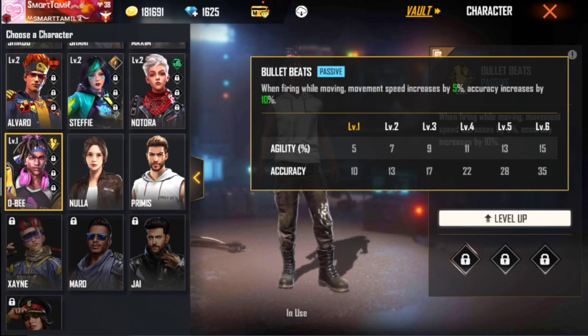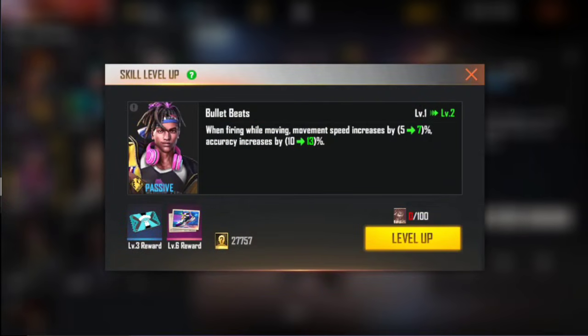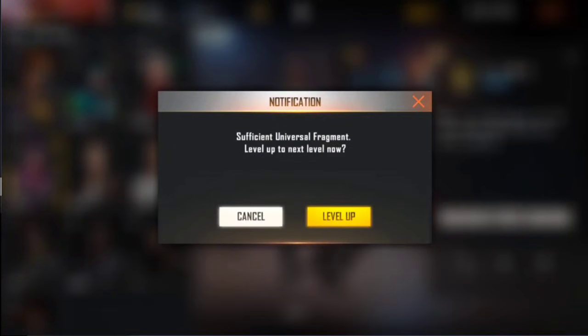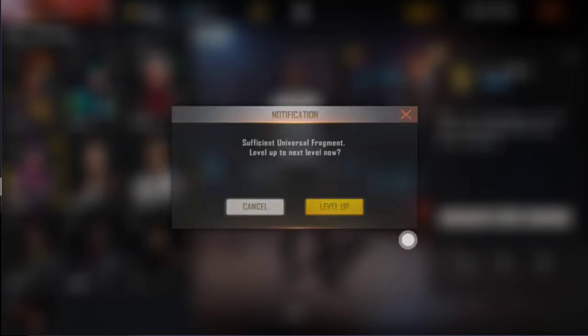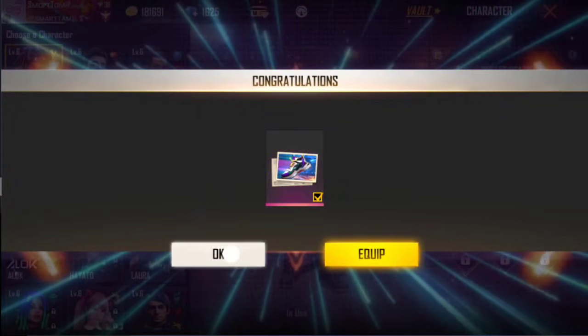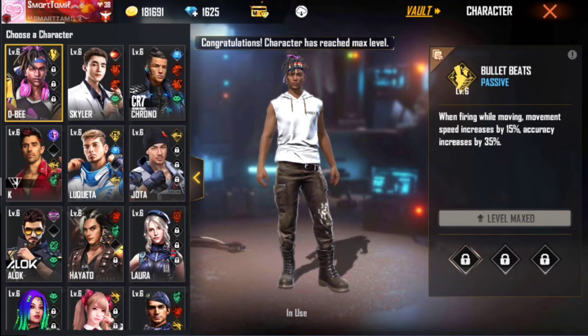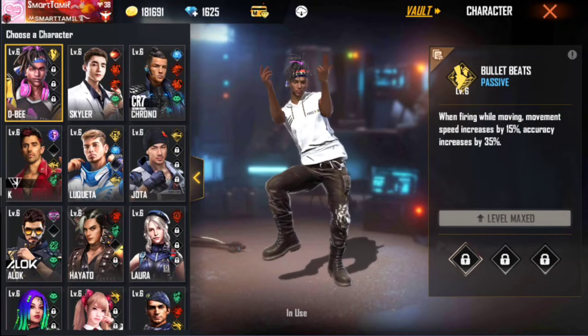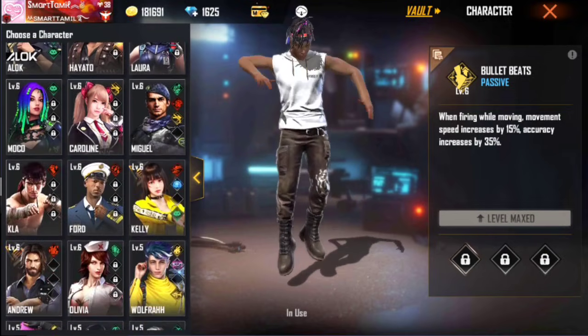Agility 15%, accuracy 35% accuracy. Let's do the final level — level up, level up. So final level, there is an author, there is a banner. You can see the final level, maxed: movement speed increase by 15%, accuracy increase by 35%. Shoot and move.